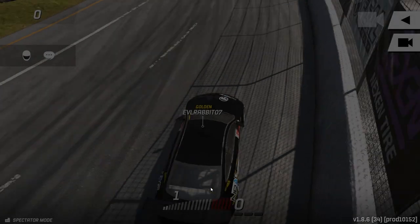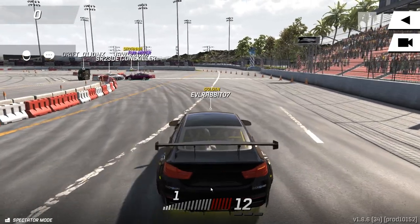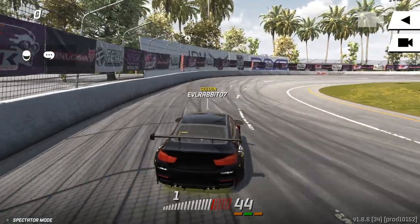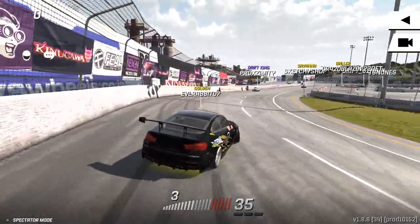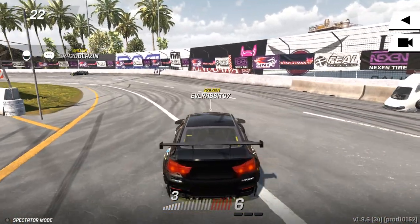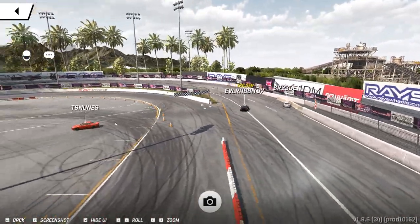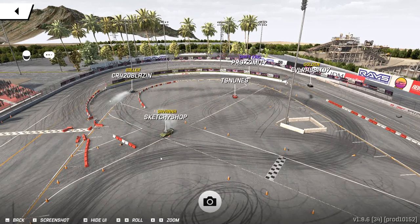I'm going to be popping into a lot of lobbies now that this is all open. There it is — Evil Rabbit 07. Looks like we got cars flipping everywhere. One thing I did really notice when testing the lobby is the audio can get a little bit glitchy with all the cars or people who have somewhat bad internet. As you can see there's some glitching going on, but one cool thing I found is that if I hit the select button on my controller, we go into this aspect where I can just move around and zoom wherever I want and just look around.